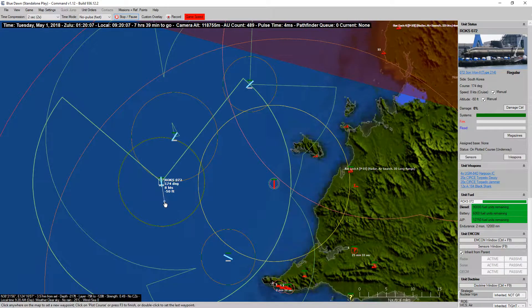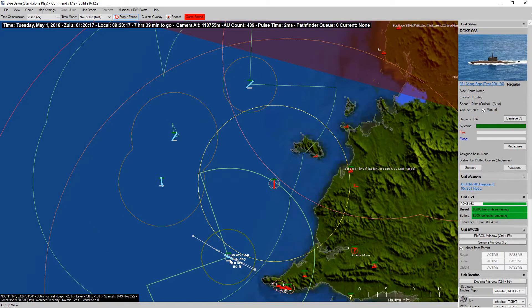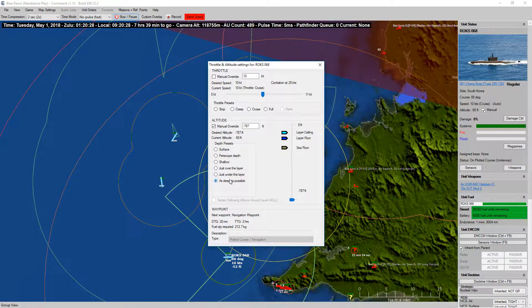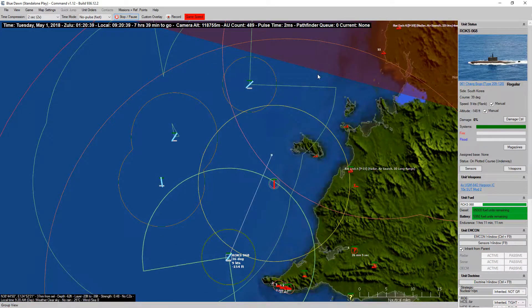Actually, maybe I will. I'll redo that patrol line, change his orders so he's going to go as deep as possible — 787 feet — and he's going to go to flank speed. We'll dash him in and see if we can take out that patrol boat.